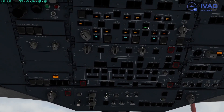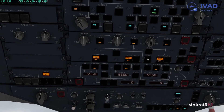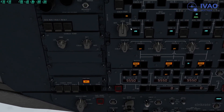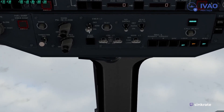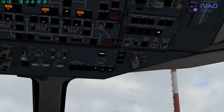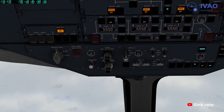External power on — at this point we can start the APU. That goes into ARM, that goes into ARM. Seatbelt signs, no-smoking signs, emergency lights into ARM. Logo light can go on, defog can go off. Pretty straightforward — you can play with the lights if you want.